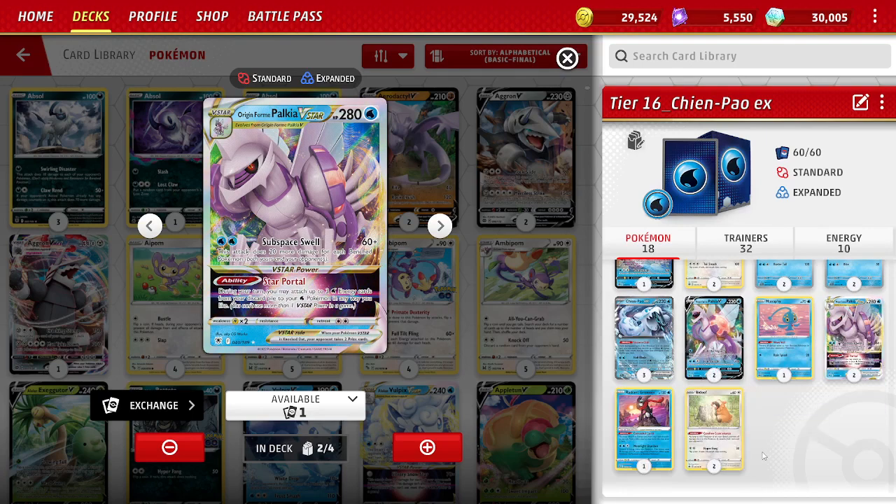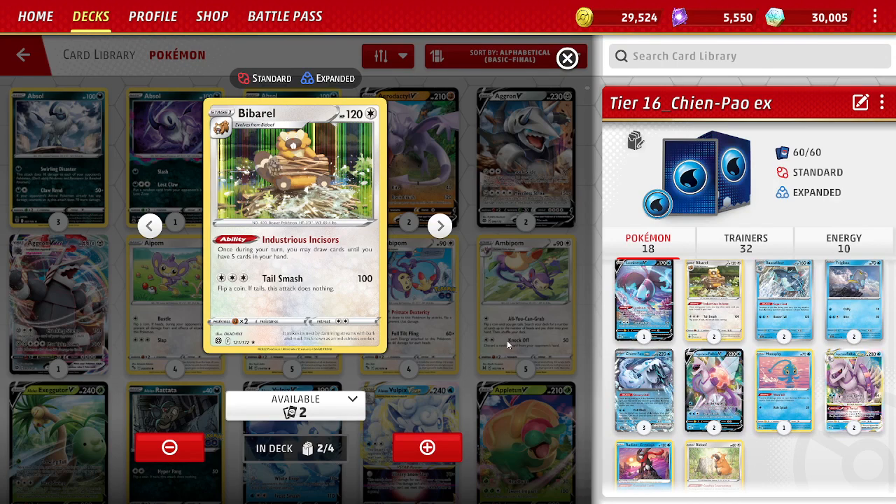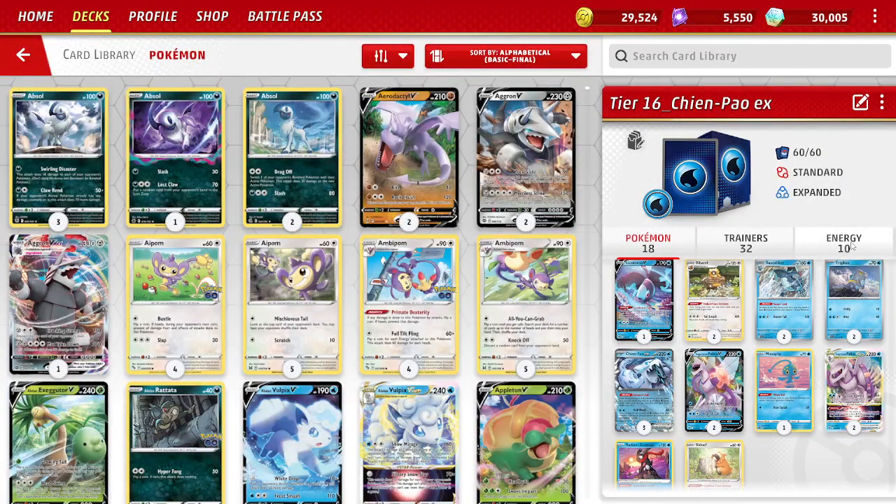I wanted to give the deck an engine, so I put in a 2-2 Bibarel line. Industrious Incisors lets you draw until you have 5 cards in hand once during your turn. I think that's the best way to go. We don't always get our hand size down, so we do want to play Ultra Balls to thin our hand. I'm pretty sure I included 4 Ultra Ball, which pairs well with Bibarel. If you get Iono'd late game, Bibarel gets you out of a 1 or 2 card hand.